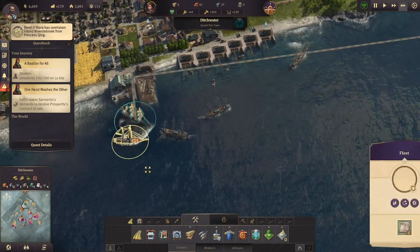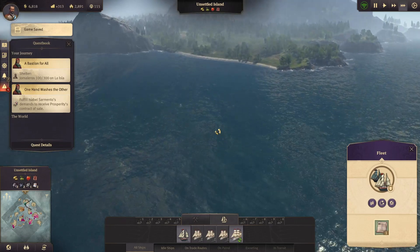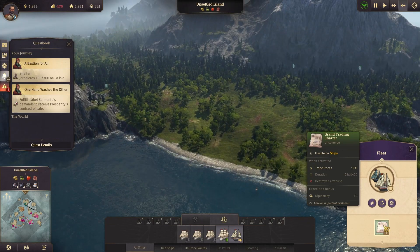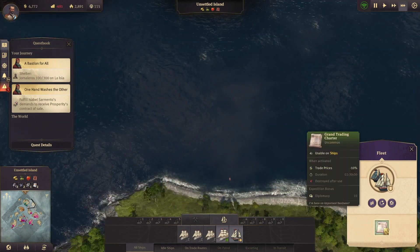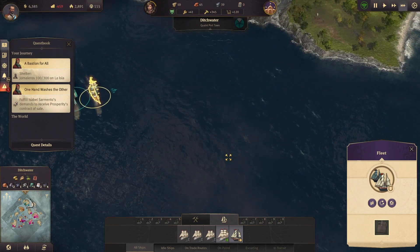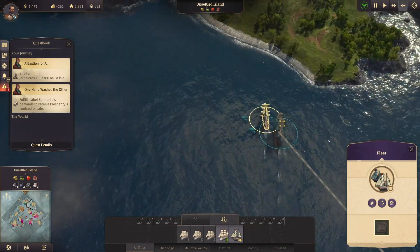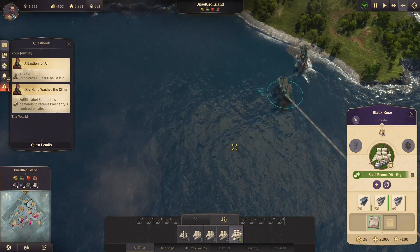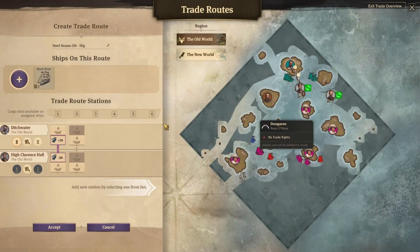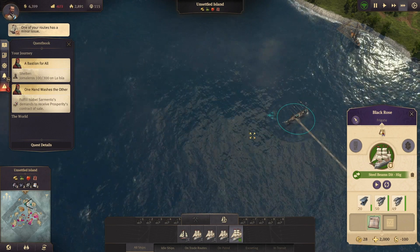Okay, so this is the island we're going to. Oh damn, I don't know what I just did with trade prices. Why are they following me? Am I controlling this thing? I am - okay. Can I get you to go back on route?